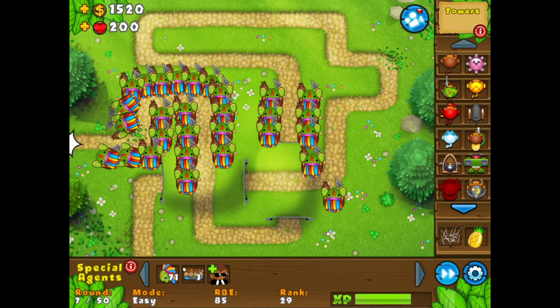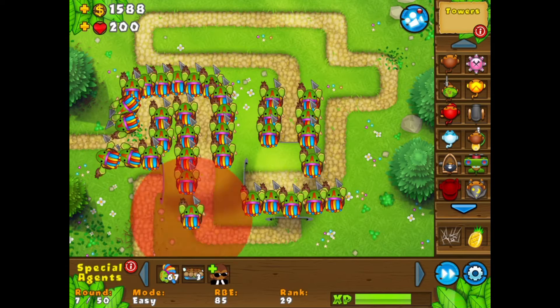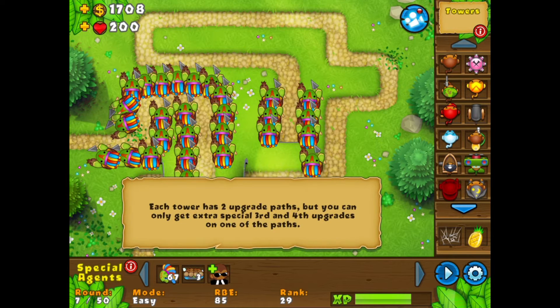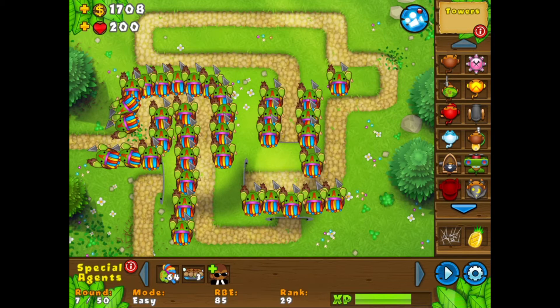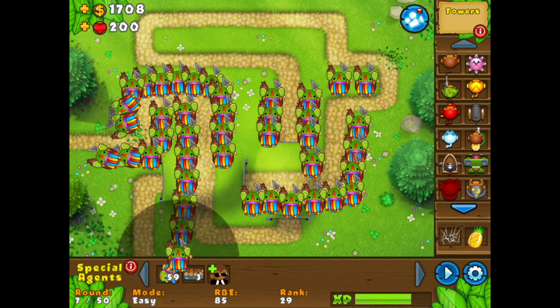Up to this round, really only that one turtle has been getting pops. Those top three front line soldiers — we just have to respect them. These things are pretty overpowered. I'm not sure if they can see camo or not, so when camo comes I'm just going to have to put a meerkat spy down if they can't, otherwise I'll be screwed because there's a lot of camos everywhere.